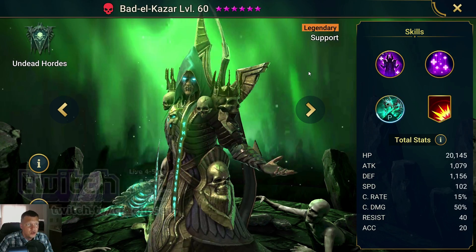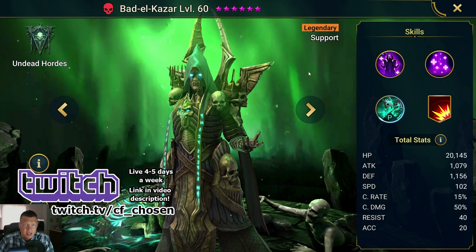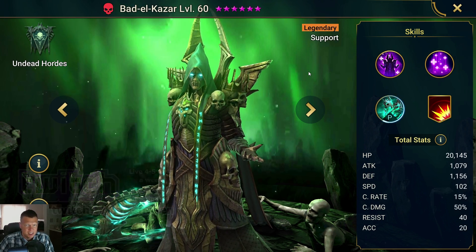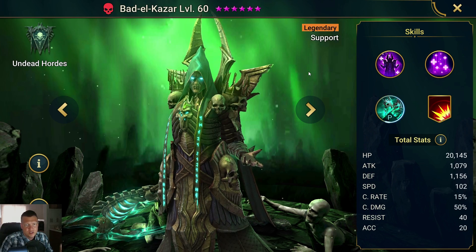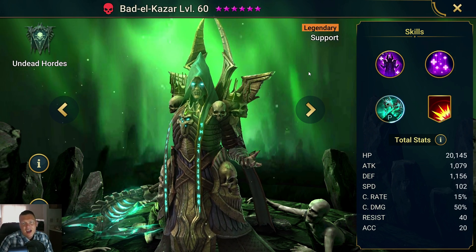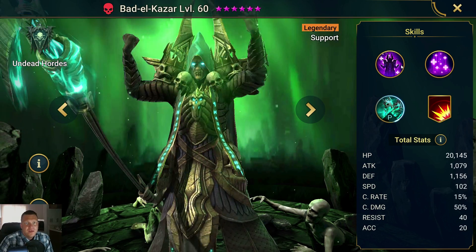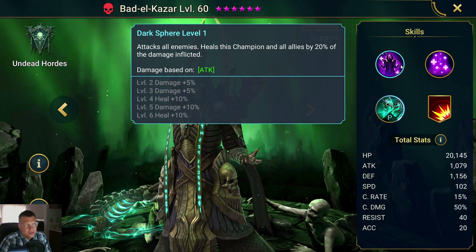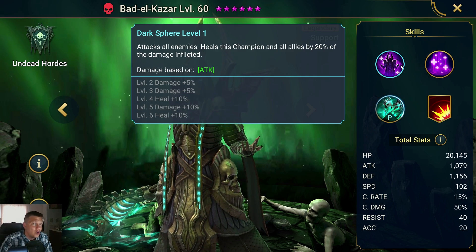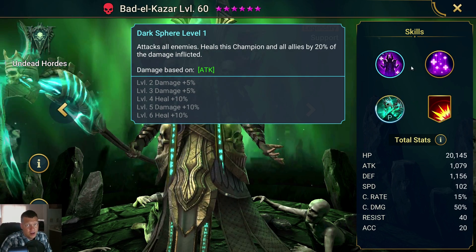As we get into Bad El Khazar, we always want to take a look at the base stats. We can see a good balance of HP, attack, defense, and speed. His speed is over 100, so that is great. A decent defense score at 1150 and a pretty good HP score at 20,000. The abilities: an A1 that is an AoE, which is always good — heals the champion and all allies by 20% of damage inflicted. A very good A1 there.